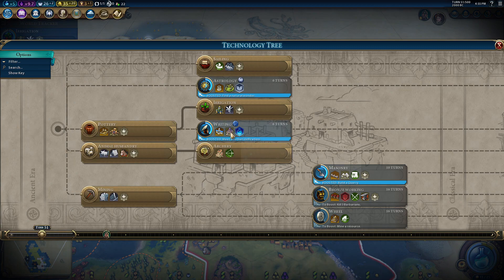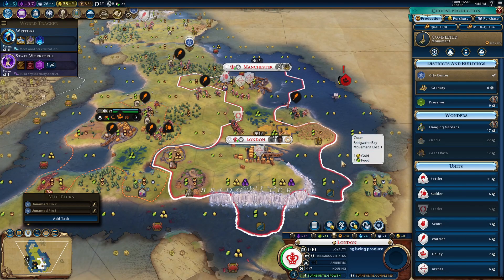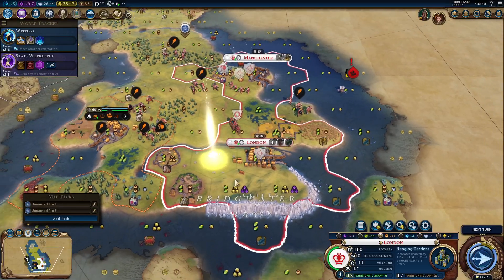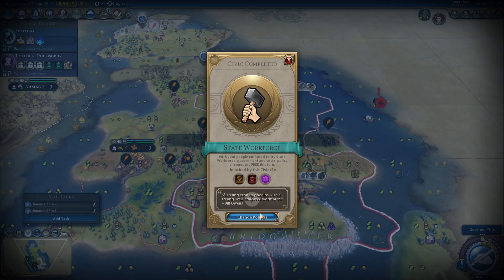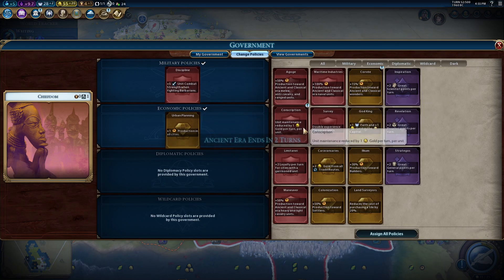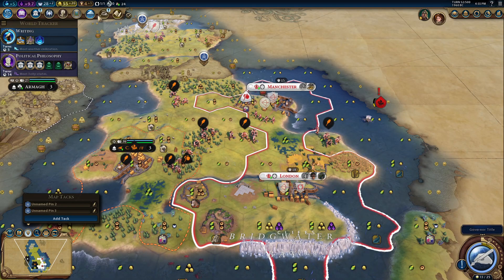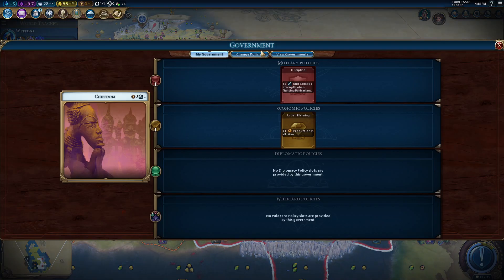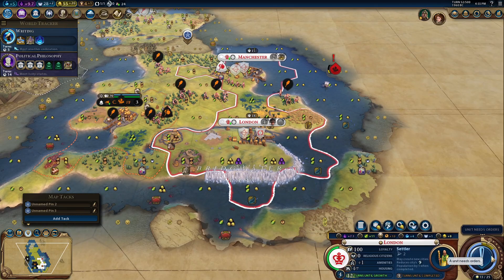And if you're paying more money for horses, I'm happy to sell. The amenity situation is now a little bit better — they are no longer unhappy. We are going to need science sooner rather than later. Masonry is going to be important here — I want walls because there are going to be barbarian galleys for a while. I'm honestly very tempted to just build the Hanging Gardens; I almost never go for them, but if you are growing peacefully that 15% growth bonus is actually very nice.